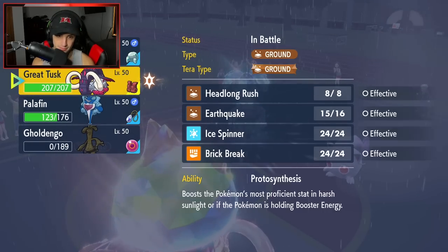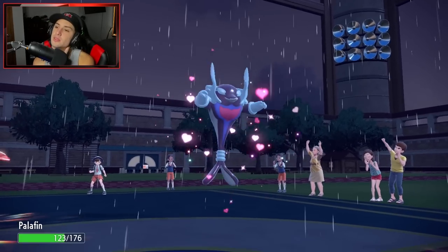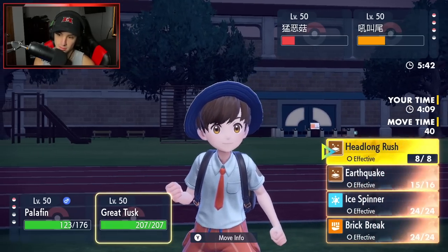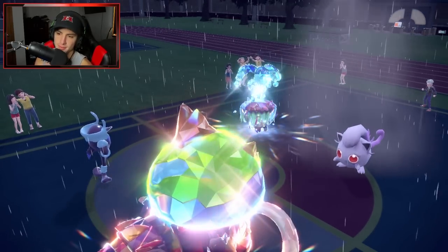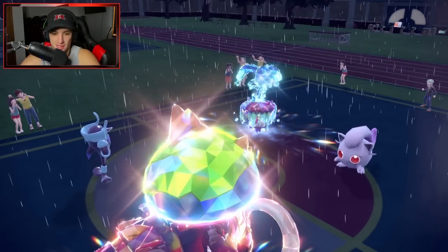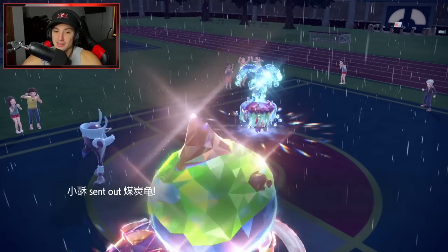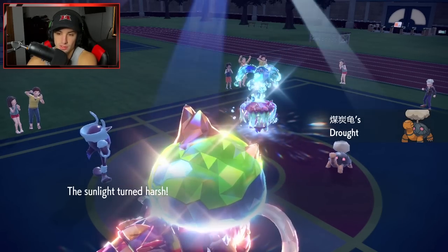Do I even Protect here or just Jet Punch Scream Tail? The EQ is a 100% reply — Earthquake fires again. Palafin has been playing very passively and it's working. Scream Tail goes down and so does Brute Bonnet. Torkoal was already gone — we clean up.